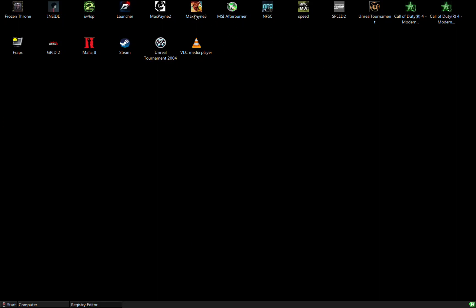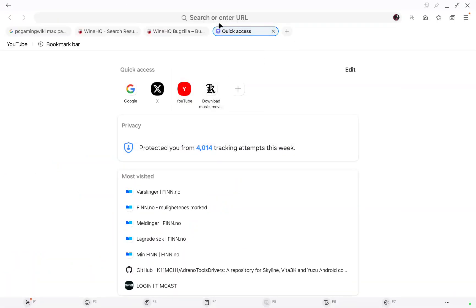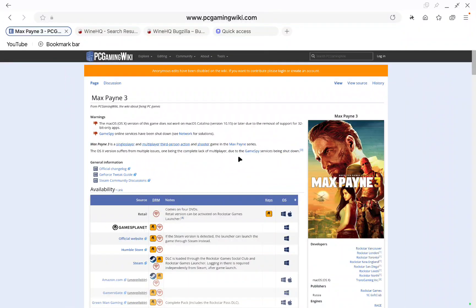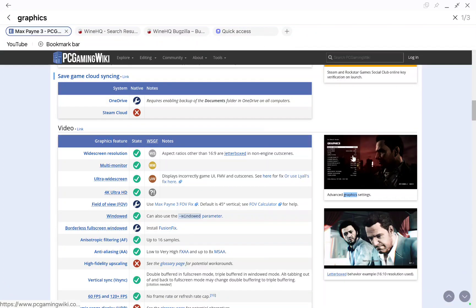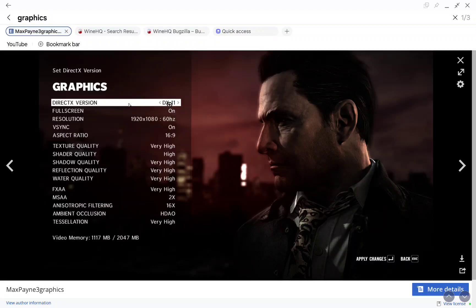In Max Payne 3 you can choose between DirectX 9, 10, 10.1, and 11. I checked PC Gaming Wiki — a very good website with a lot of bug fixes. DirectX 11 had the same mouse problem, DX 10.1 maybe the same, but DX 10 was okay. DX 9 had the same problem again. So it's something with DirectX — it's a DirectInput issue that needs manual configuration.